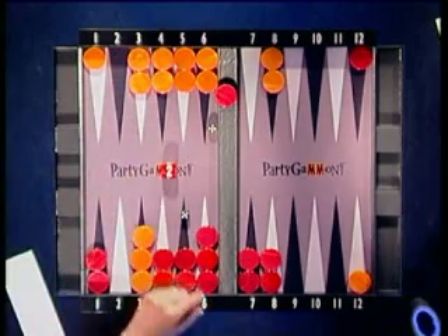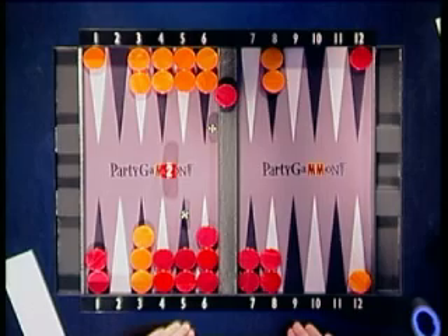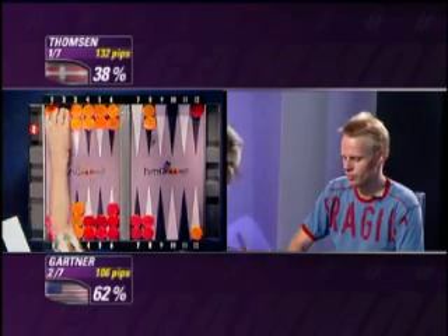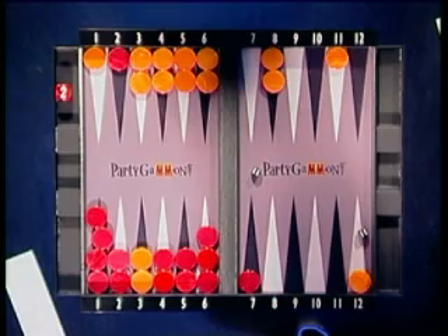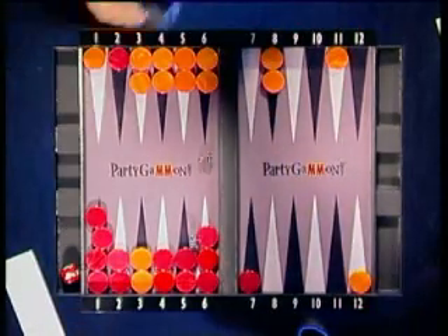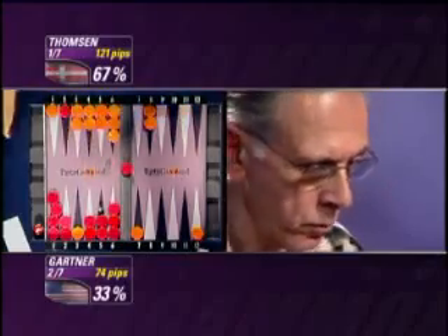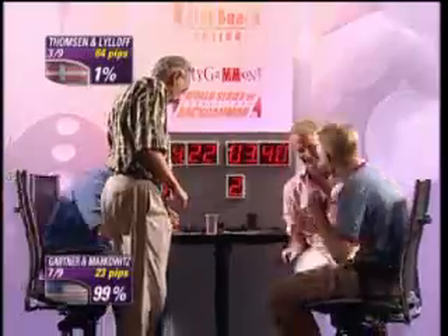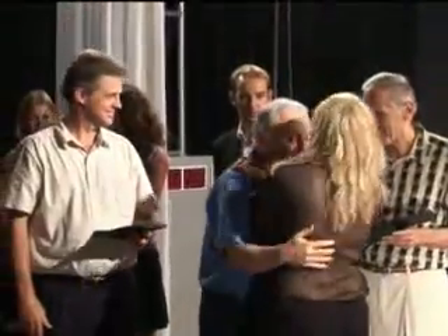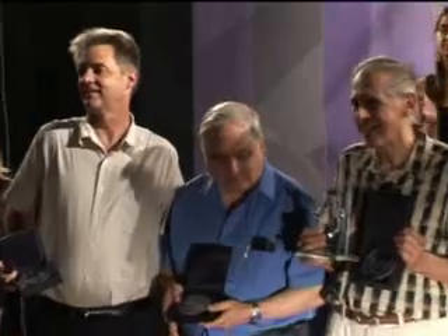The crucial point of this match was when Perry Gartner cubes to two. Peter Jez looks at this and scoops it up. Perry Gartner enters with a 2-6 from the bar, but then a few rolls later he's failed to escape his back checker and leaves a four shot. Peter Jez-Thompson recubes, hits the four, and takes a 5-2 lead. So the USA are the 2006 Nations Cup champions, having defeated favorites Denmark in a thrilling finale. We took a pass and we won! Join us next time for the opening rounds of the second World Series of Backgammon event, the Riviera Cup.